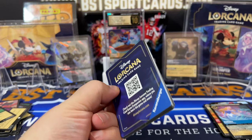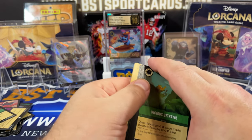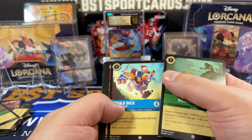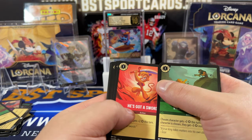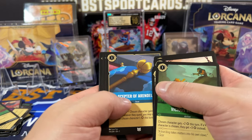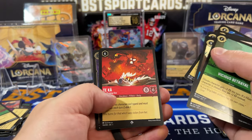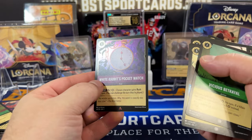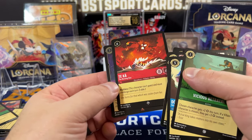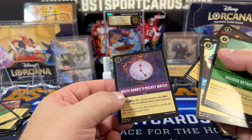Last pack, guys. If you like videos like this — no Enchanted this time around, that's okay. I open both TCG non-sports and sports cards all the time, so give us a follow, tell your friends if you like what you're watching. Maleficent, Teca, and White Rabbit's Pocket Watch — there we go. Teca 126 — nope, not needed.